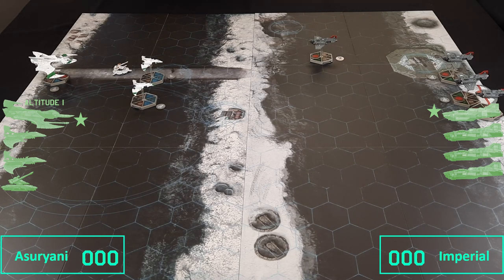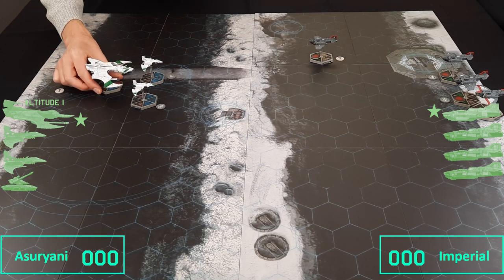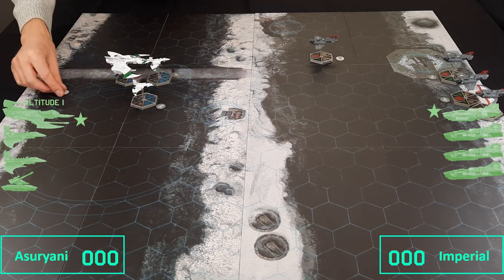I'm going to try not to give too much away, so we'll start with the Vampire Raider. It's got a 1 order card and is currently tracking speed 3, so we move it forward 3 spaces and park it there. Already a bit annoying, but we'll worry about that in a second.